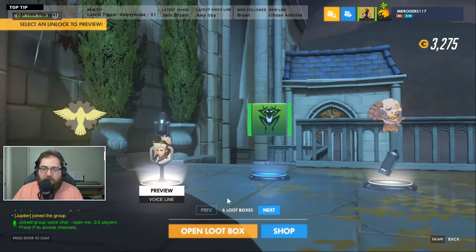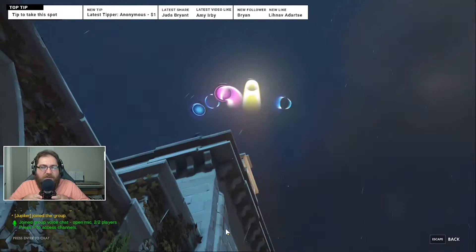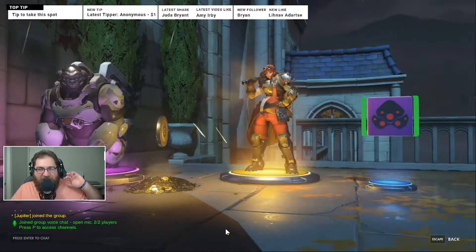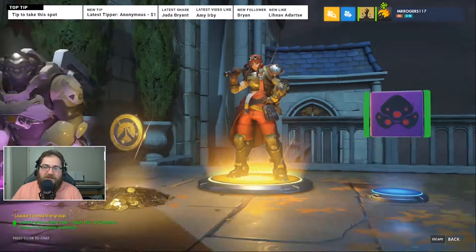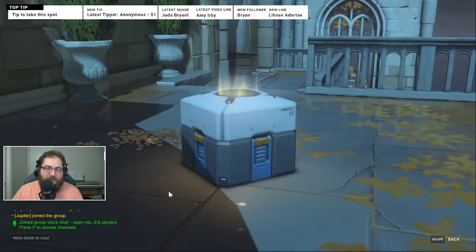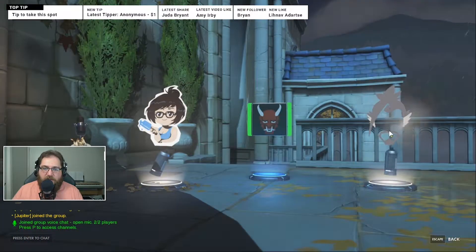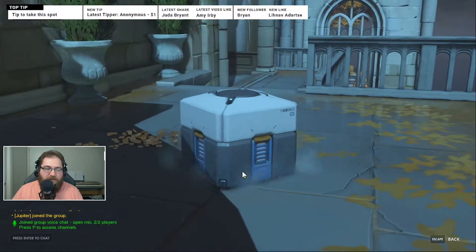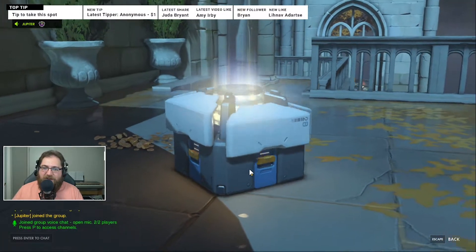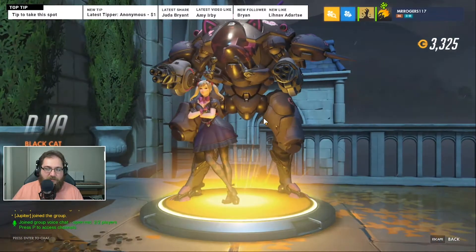All right, here is loot box number six! Oh, we got a legendary in there - Roadhog! The engineering skin is cool. Got some more sprays and a player icon - pretty cool. Very Japanese-style aesthetic.